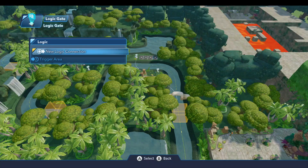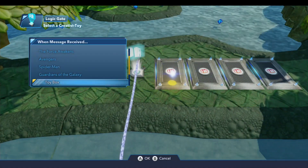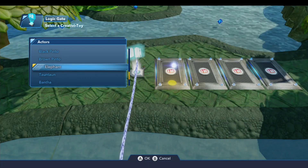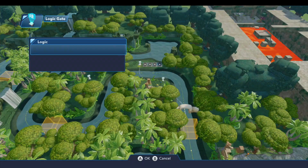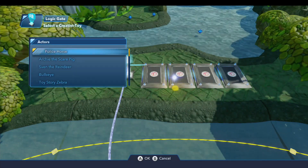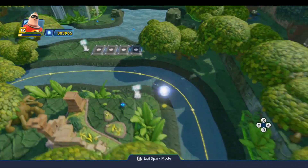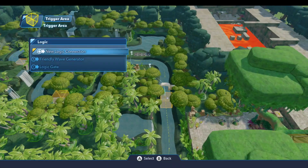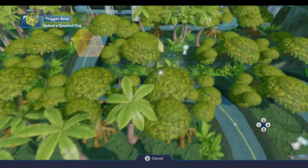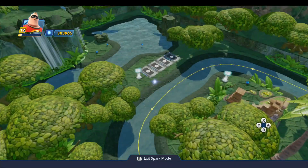On this logic gate we do a new logic connection on output, and you're going to come over to each of these four vehicle summoners, scroll down to mounts, and use the elephant. You've got to scroll down a little ways to get to him, and you're going to do that same connection for each of these four vehicle summoners. The last thing trigger area number one needs to do is a new logic connection when entered by player, any — come over to the camp and generate that wave. That'll put the apes in there.